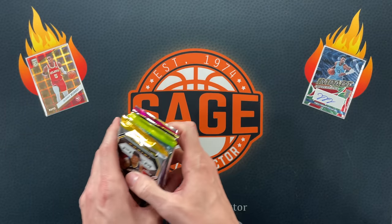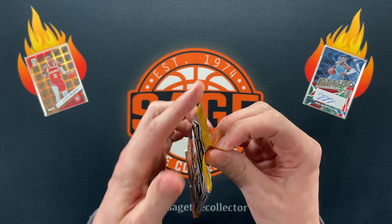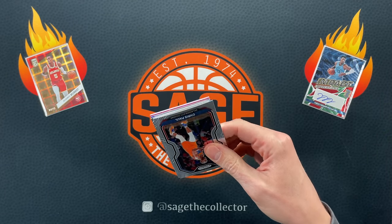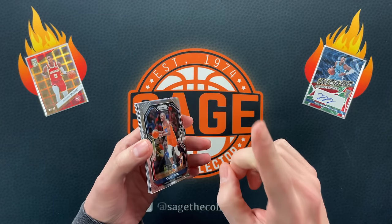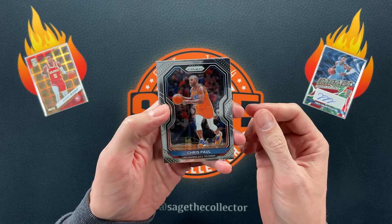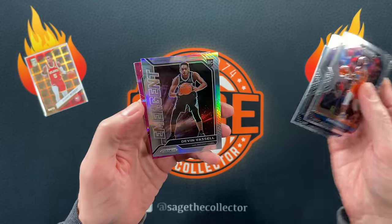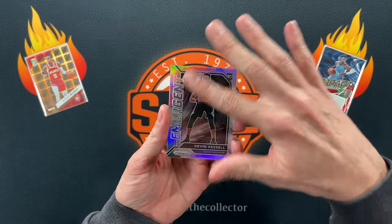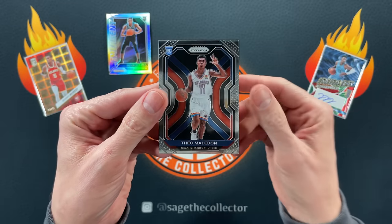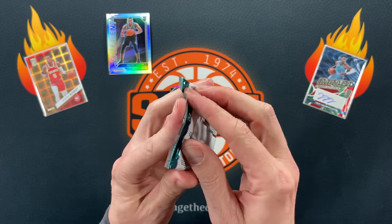We're going to start off with a little 2020 Prism. I think this might be my last — I might have one more 2020 Prism mega box and then I'm gonna have to start looking for more. Looks like this is a Walmart mega. We got the pink ice, got a little silver Devon Vassell, I'll take that, our pink ice is DeAndre, and our rookie is Teo.